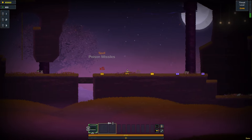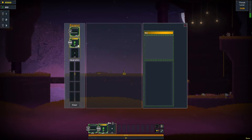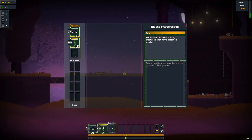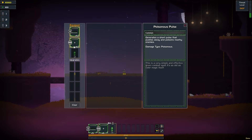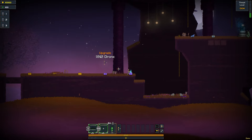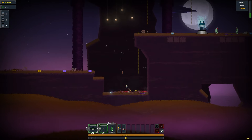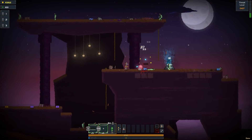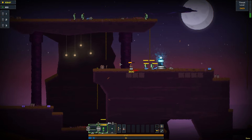The poison missiles as we had last time, which are very helpful. Biased resurrection — what does that do? Resurrects as allies enemy creatures that have perished. Oh cool. And this one is the poisonous pulse. The drone is awesome. Explosive jump. Let's try our resurrection thing — nice!